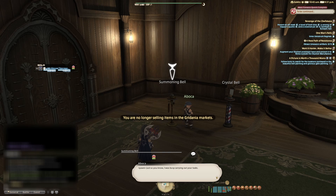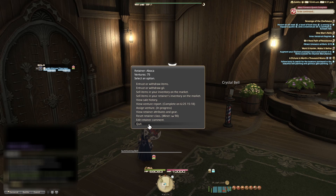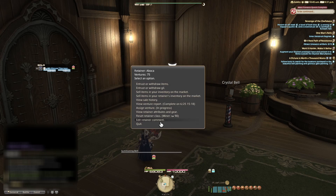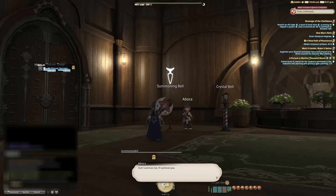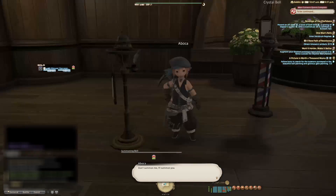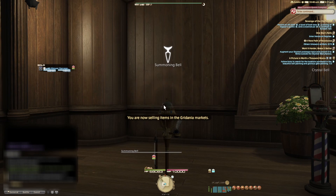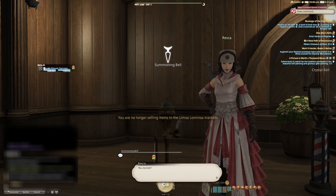These NPCs, under your employment, will provide you a few valuable services. They can act as banks, merchants, and can run some go-fetch missions for you. To get a Retainer, you need permission and a paid subscription. Free trial players cannot use this game feature.